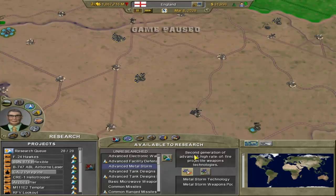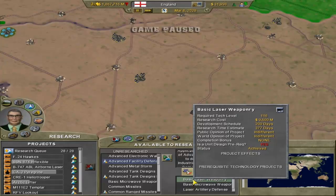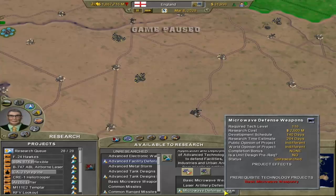For example, Metal Storm - when you click on it, it comes up here and tells you what it is. It's the second generation of advanced high rate of fire projectile weapon technologies - basically machine guns and stuff like that. Then it shows you what you need to be able to research it, which I have researched both of these. You click Access to Technologies - my access is good. And if it has the little vial with the exclamation point icon, it means you need prerequisites that you don't have. Right now it's basic microwave weaponry which is the main prerequisite - which basically means I can microwave people. That's cool.